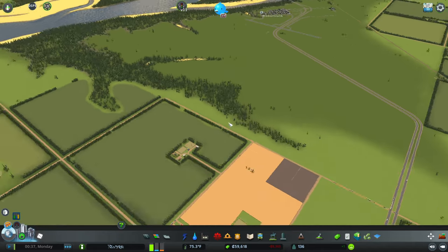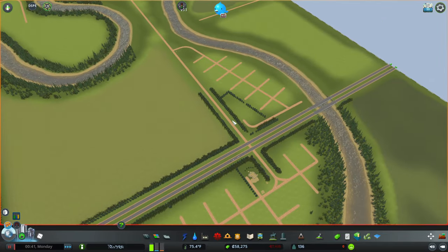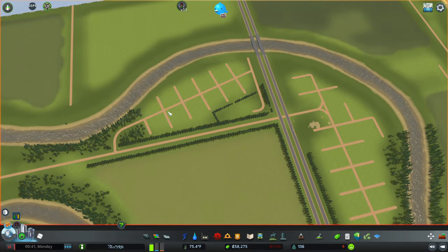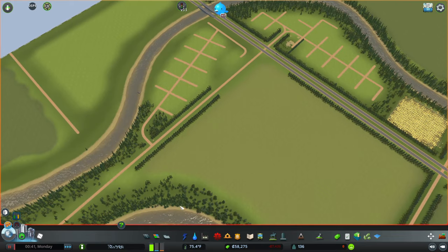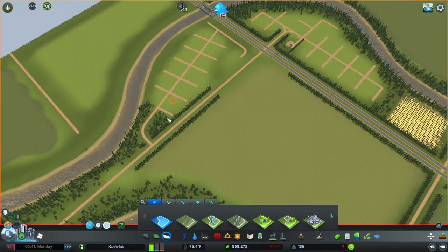Right now we have a need for residential. Thinking we're going to do a little trailer mobile home park over here. Let's go ahead and get a district painted first of all — let's go with this to get the main part of it going. It's going to be two different district zones.